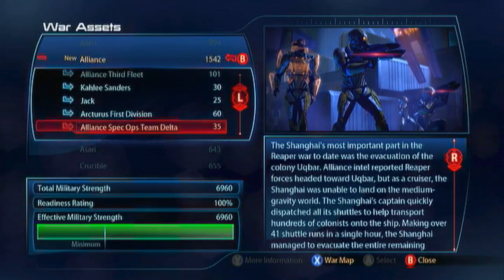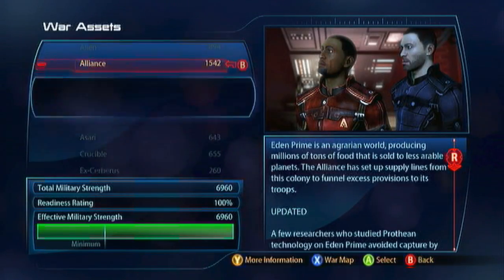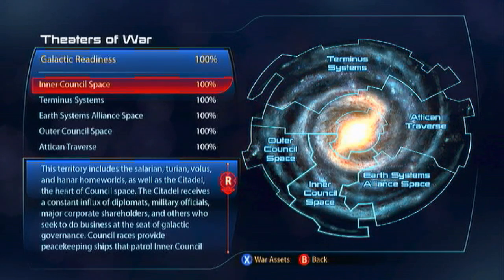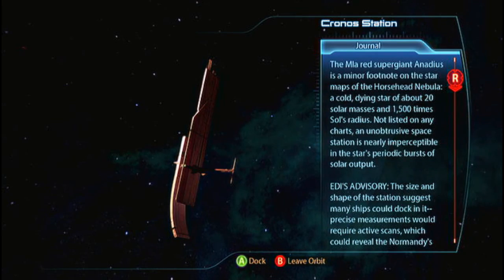Once you've done that, it's time to jump back into single player. As you can see here, I've got all the war assets I possibly can for the single player — my victory rating is at 100%. And now I'm showing you the Theater of War, which is how it connects to the multiplayer. All those are at 100%.